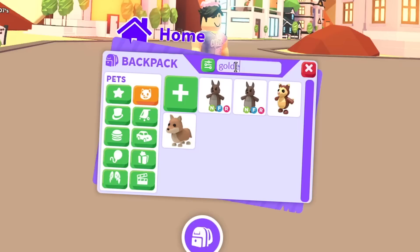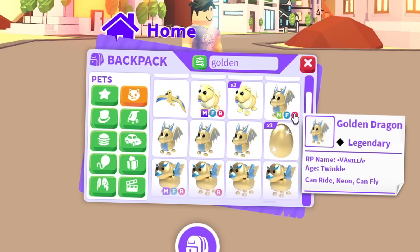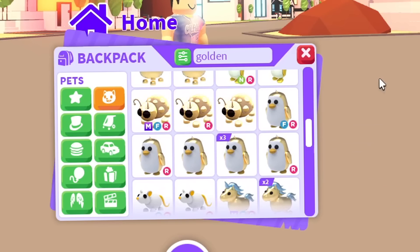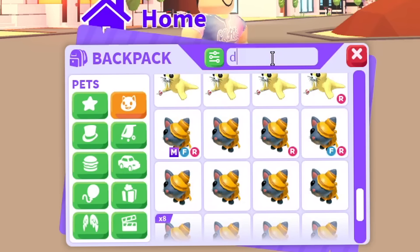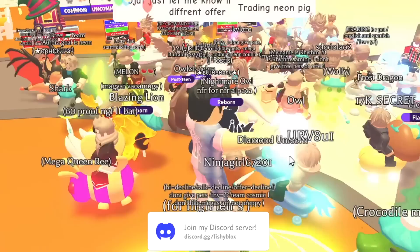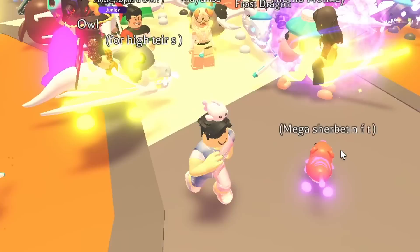I just realized we missed some golden pets - I'm missing the mega golden dragon. We have the mega golden griffin and mega golden unicorn already. From the diamond egg, we have the diamond unicorn and diamond griffin, but we're missing the mega diamond dragon as well. We're missing both dragons from these eggs.